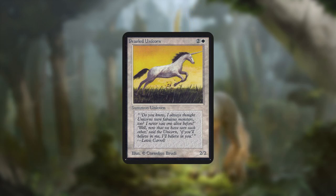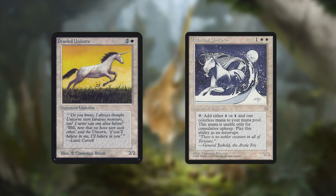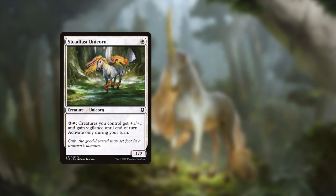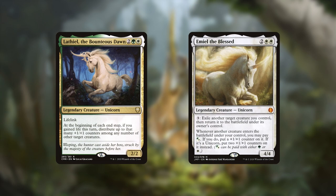The first unicorn ever printed was Pearl Unicorn way back in Alpha, with the second, Attar Unicorn, printed a few years later in Ice Age. Notably, Attar Unicorn has a blue mana symbol in it, making it the only blue identity unicorn in the entire tribe. More recently we've seen Steadfast Unicorn in Battle of Baldur's Gate and Celestial Unicorn in Adventures in the Forgotten Realms.